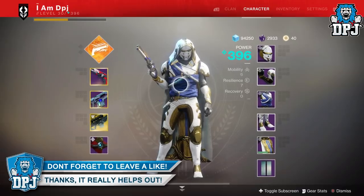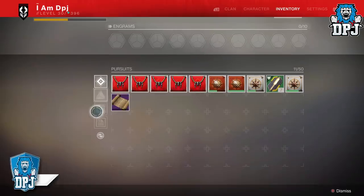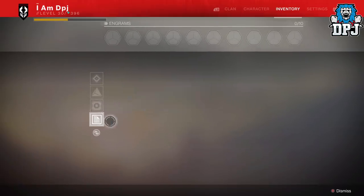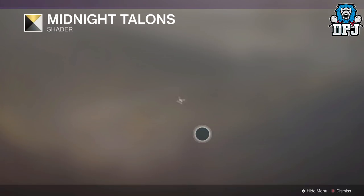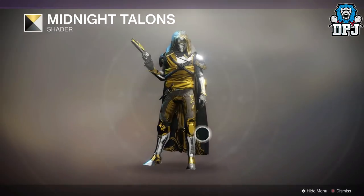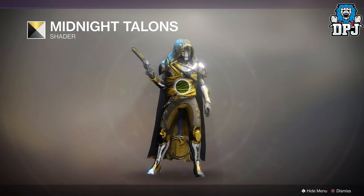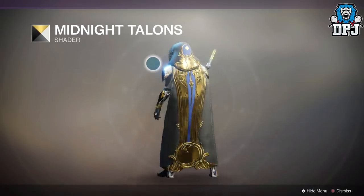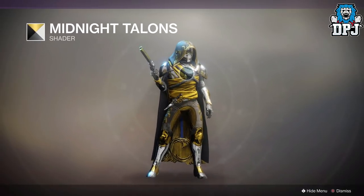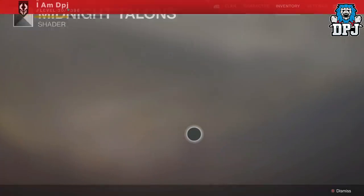The first thing you can do is apply this shader called Midnight Talons. This makes it all match perfectly. Look at that — it looks great because of the gold. The blanket's gold, the black rope matches everything else. Besides the blue on the back, but you don't really care about that. Everything else matches absolutely beautifully.